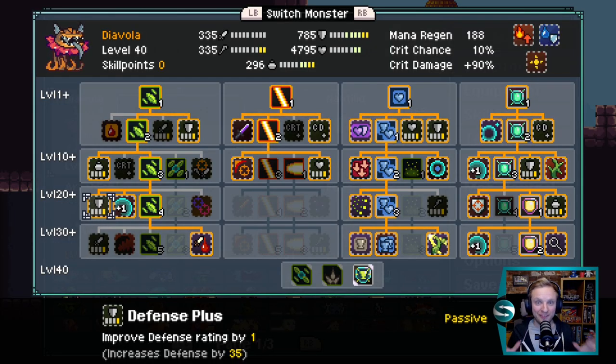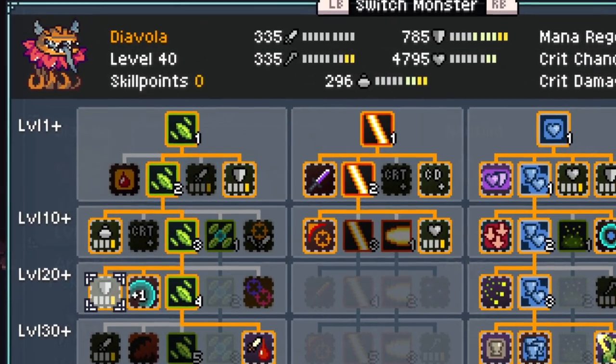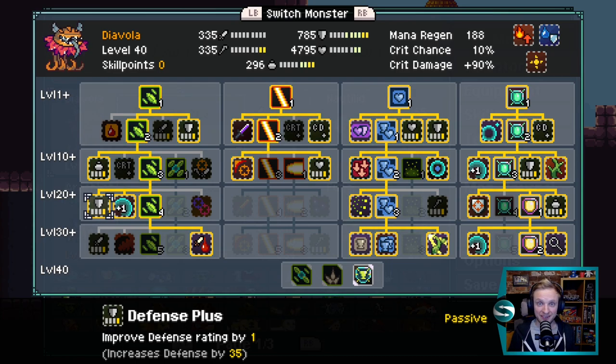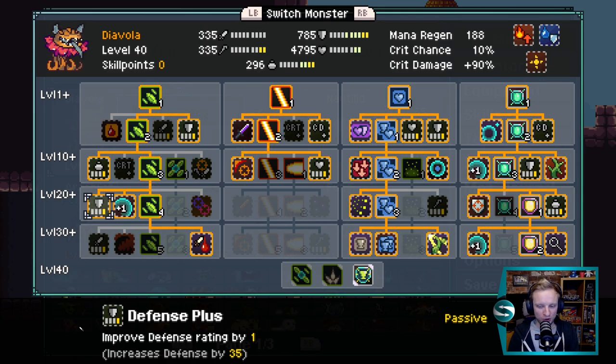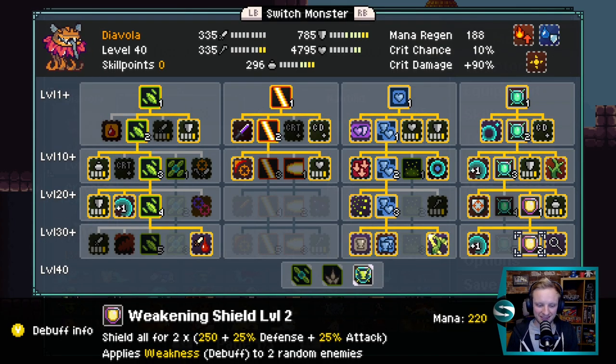First up on the monsters list is our tank, shielder, and weakness supplier: Diavola. You might have guessed this from a previous video when I was hunting Diavola down — I'll link it if you need to 5-star her. Diavola has basically got one job, and that is the Weakening Shield in the fourth column here. We're going to shield all allies with a huge amount of shielding, and also apply the weakness debuff to enemies.